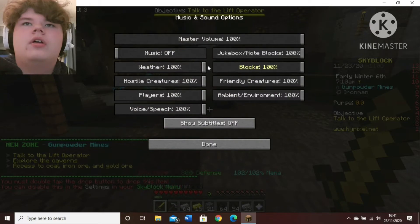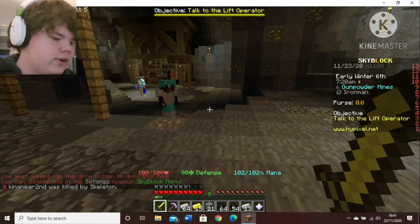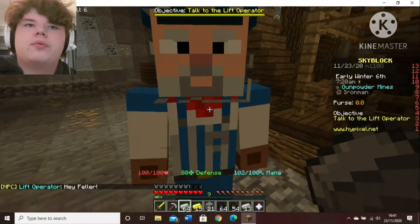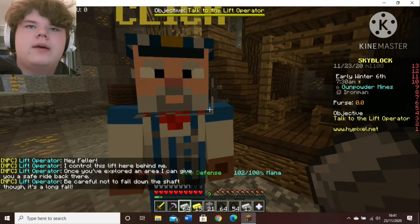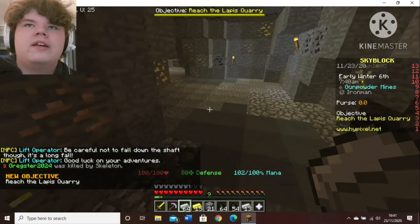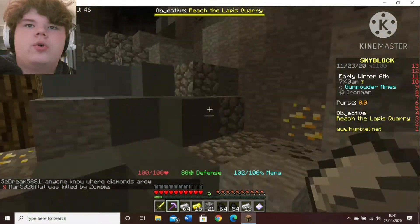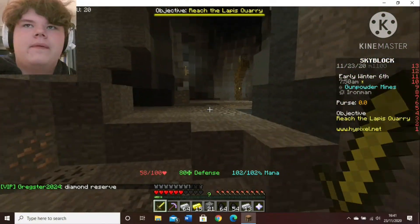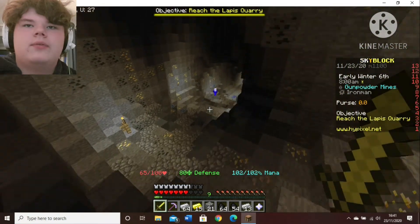I'm going to turn hostile creatures off. They've actually got their own music made with note blocks which is a really nice addition. The lift operator says: 'I control this lift — once you've explored an area I can give you a safe ride back there. Be careful not to fall down the shaft.' Okay, this is the gunpowder mines — it's like the gold mines but there's creepers.